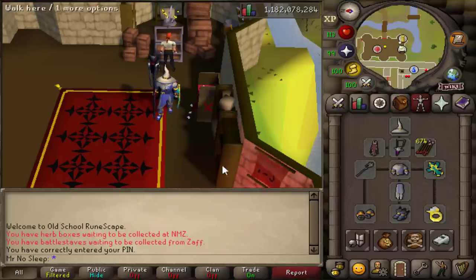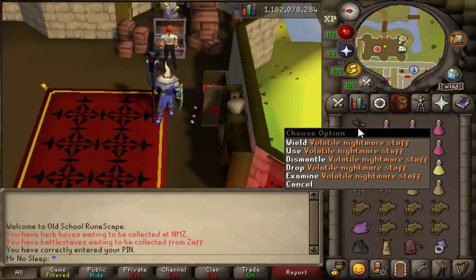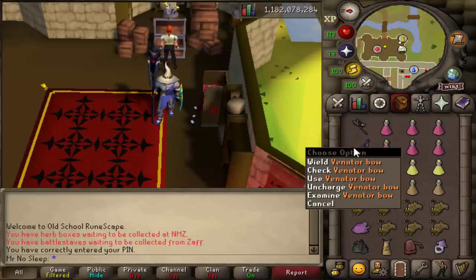So here we have the gear — this is full Ancestral. We have the Sang Staff, and I do have a Volatile Nightmare Staff, which I thought would be a good idea because you really just want to use magic here and this is a huge DPS special attack weapon. It comes in handy for the last phase — that's why I purchased it. And then I have the Venator Bow from the Phantom Muspah video, which comes in handy for a part I'll show you during the fight.